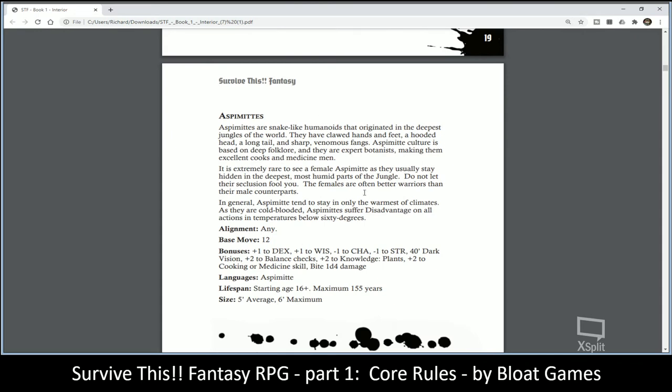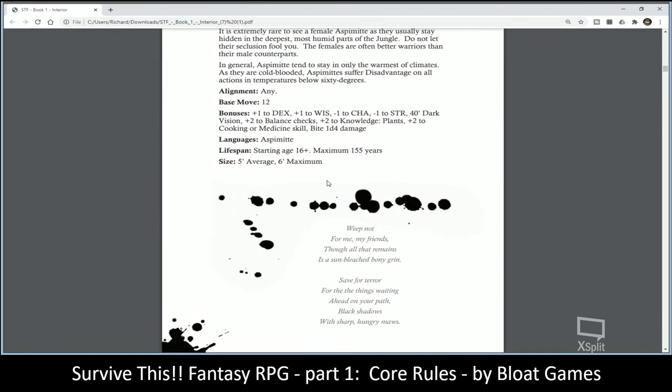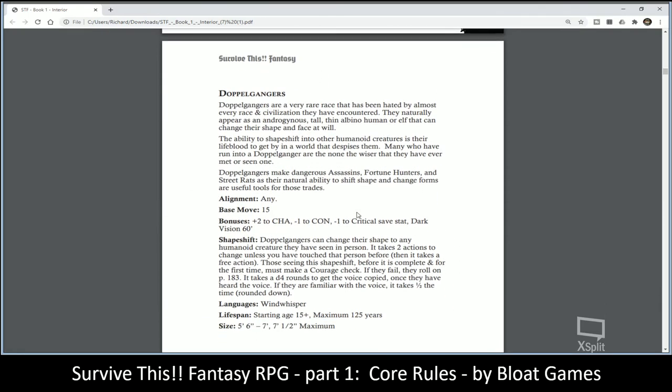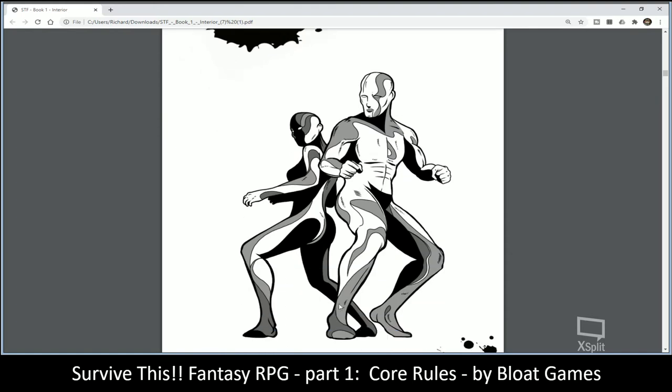You have these snake people and their attributes. There are also Doubleankers, which as you probably guessed are shape changers, shown here in their base form.